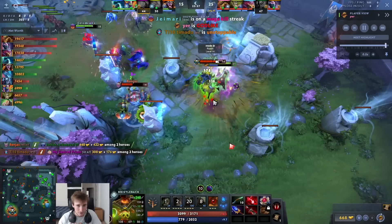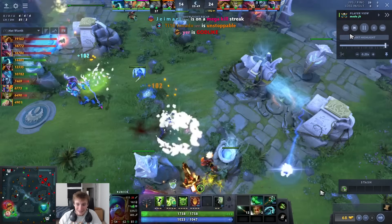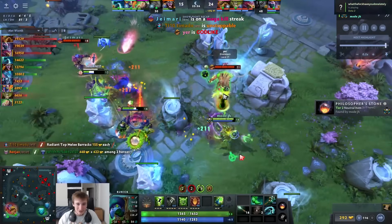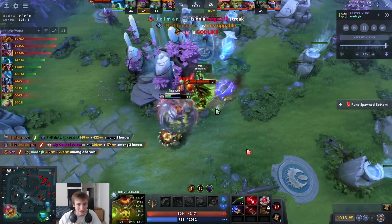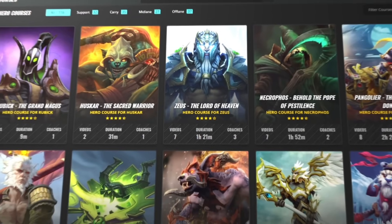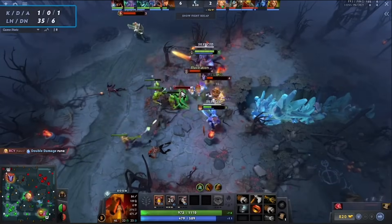Look at this — a fairly farmed Rubick with 1600 health and 18 armor just dies from full HP. It's crazy. Alright, thank you guys so much for watching. Before you leave, subscribe to the Game Leap website — we're going to help you get to the next rank. Click the link down below. Peace.